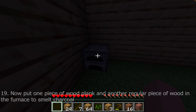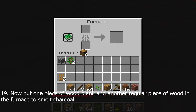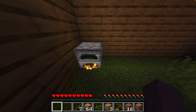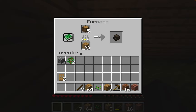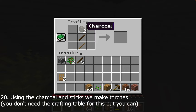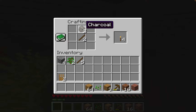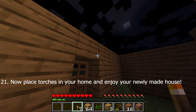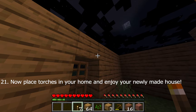Place the furnace in a corner of your shelter. Use a wooden log as fuel in the bottom slot of the furnace. To make charcoal, place oak planks at the bottom and a log at the top. Using the charcoal, you can make torches — place one stick at the bottom and one charcoal on top of it in the crafting grid. Place the torches anywhere inside your house for light.